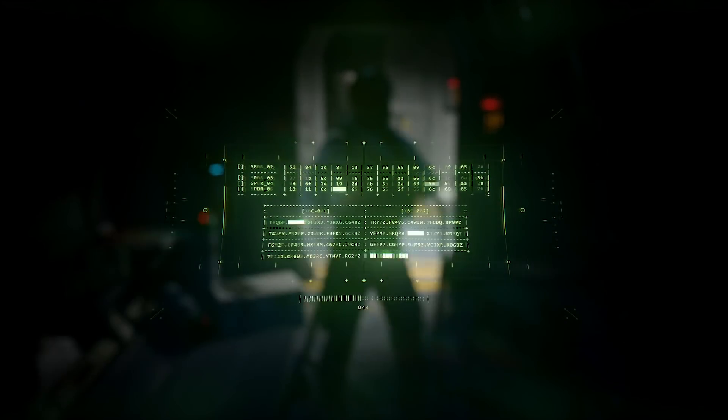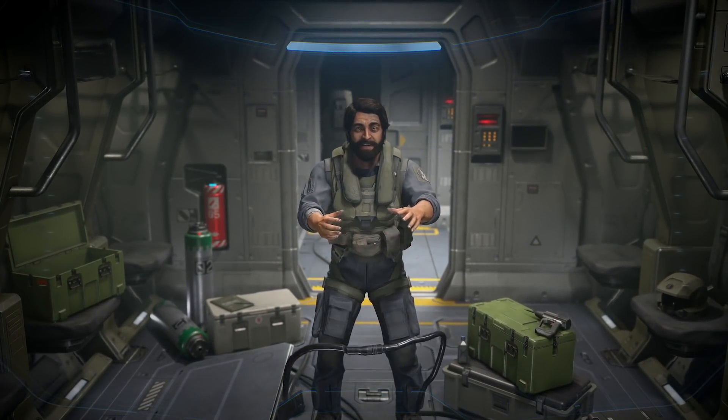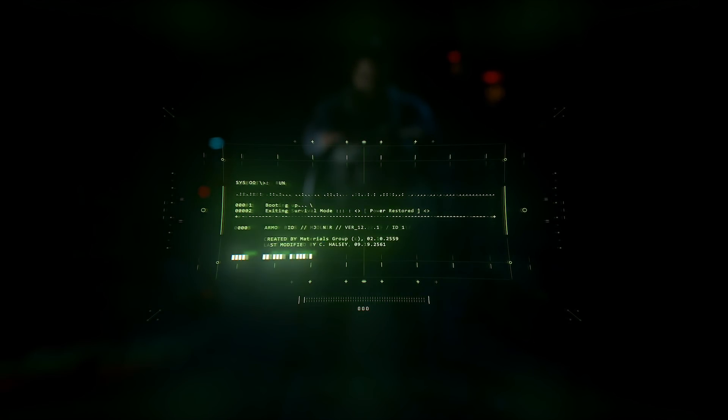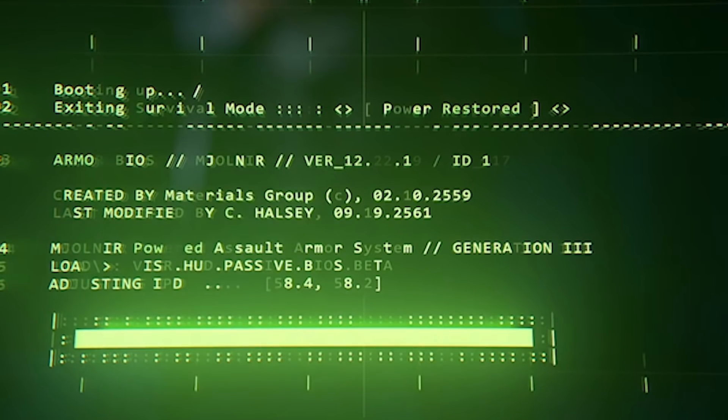How do we know it's new? When Chief's armour starts rebooting thanks to Echo 216, the mysterious new pilot who we'll chat more about later, we see all sorts of information pop up in the BIOS. One of the key things to take away from the boot-up is that the new armour was built in 2559, a year after the events of Halo 5: Guardians. On top of that, the BIOS also shows that Dr. Kathryn Halsey modified the armour two years later in 2561.